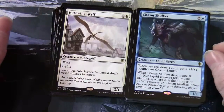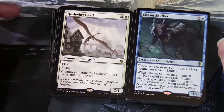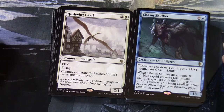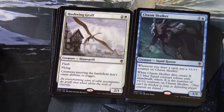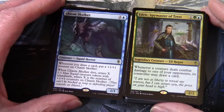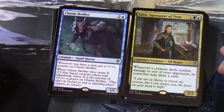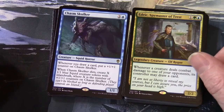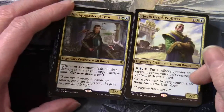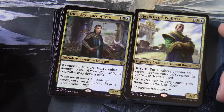Chasm Skulker — 2 and a blue, 1/1 squid horror: whenever you draw a card, put a +1/+1 counter on Chasm Skulker; when it dies, create X 1/1 blue squid creature tokens with islandwalk where X is the number of +1/+1 counters on it — that's where our squids are coming from. Edric, Spymaster of Trest — 1 green-blue, 2/2 legendary elf rogue: whenever a creature deals combat damage to one of your opponents, its controller may draw a card. Gauffer Hazard Profiteer — 1 white-blue legendary human rogue: white-and-blue, tap to put a bribery counter on a target creature you don't control; its controller draws a card. Creatures with bribery counters can't attack or block.